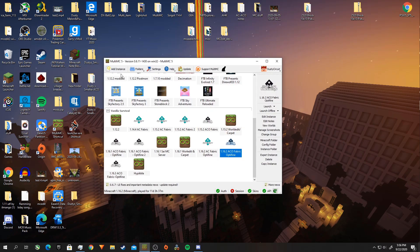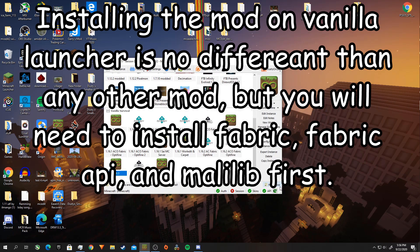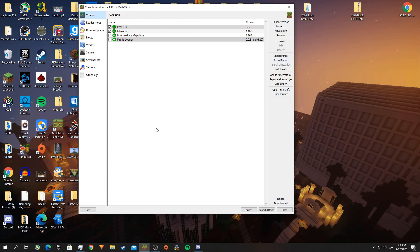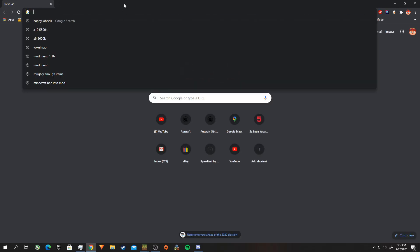So let's just start off with a new instance, and then you install fabric, and then grab the other mods we need.